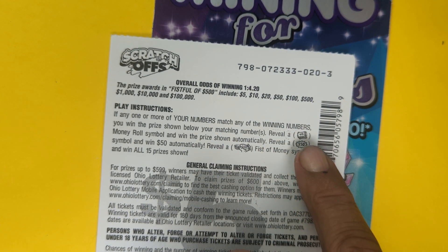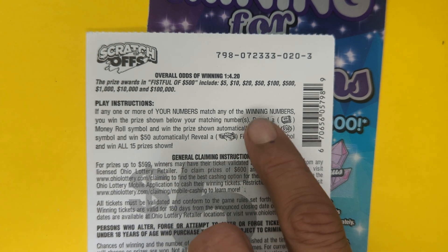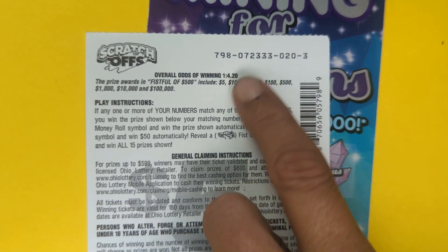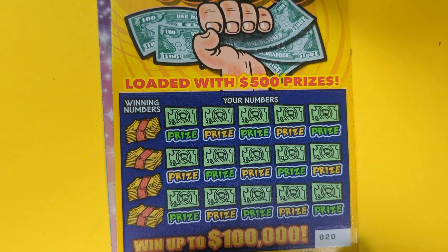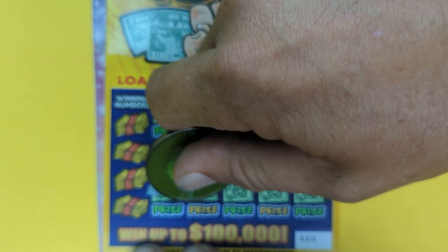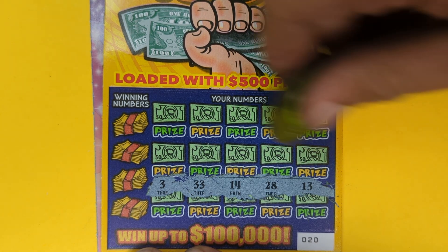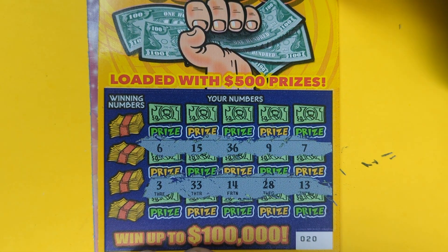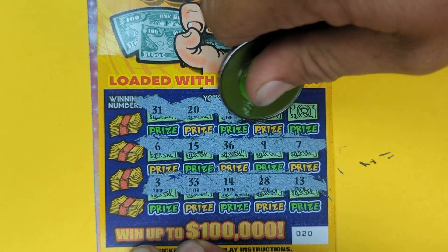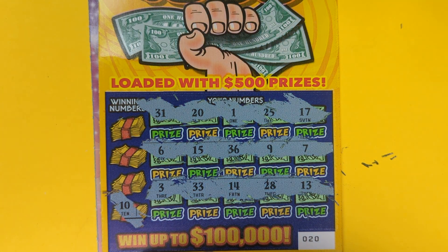We're looking for match numbers, money roll wins the prize, $50 burst. Let's find that Fistful symbol for the win. There's the odds — 4 to 20 — and there's the book number. Look at all those threes. Symbol hunt — if we can't come up with a symbol... 313, 33. No symbols yet.